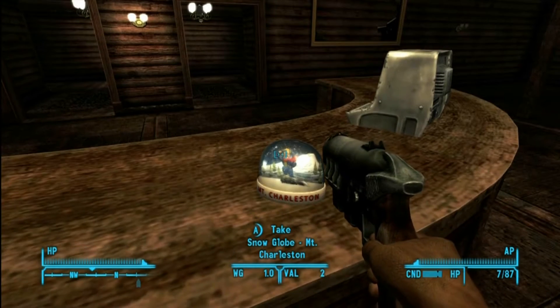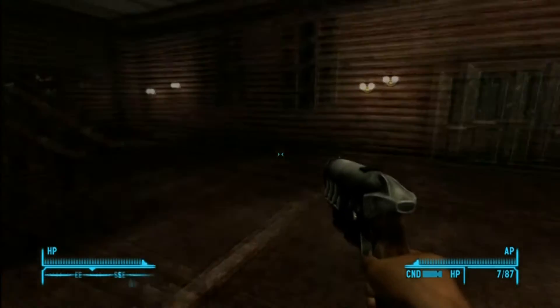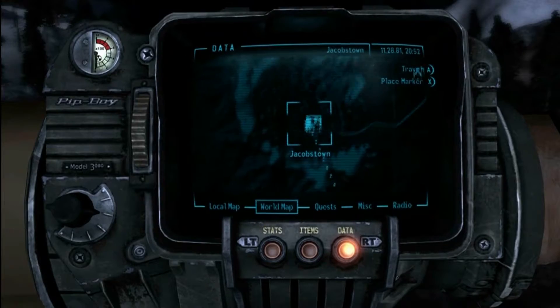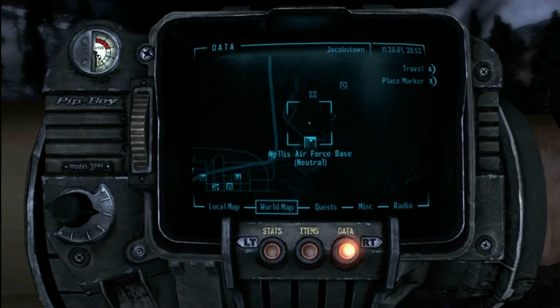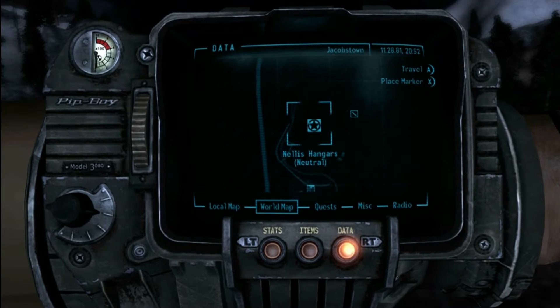Our first snow globe is over at Jacobstown. Just head into the main building — right at the front desk is our first snow globe. From there we're going to head over to Nellis, and the museum is going to be our next snow globe.